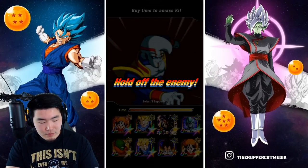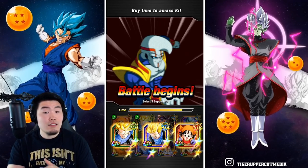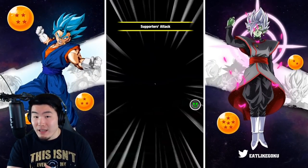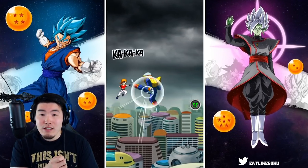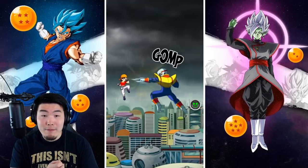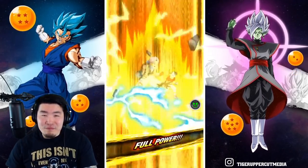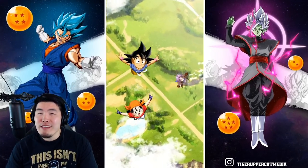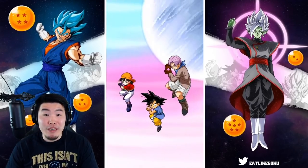Here we go. I'm going to go for Trunks, Trunks, Pan — I was hoping for three Trunkses, but since we didn't get that, Trunks and Pan should be fine. Give me at least 110. At least 110. 115 would be nice. 120 would be amazing. But let's not get too greedy here.